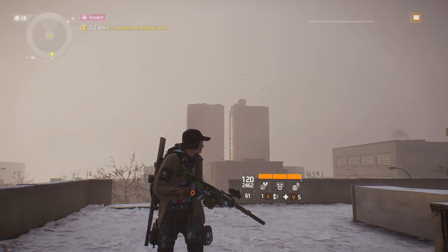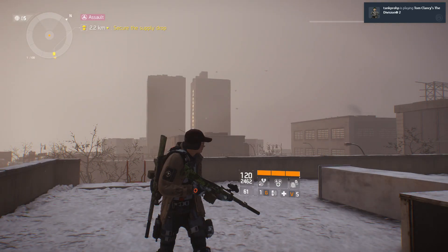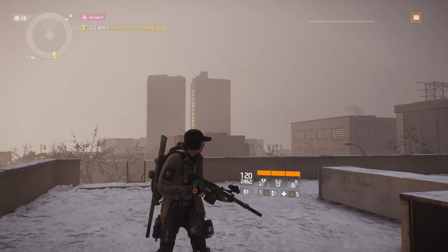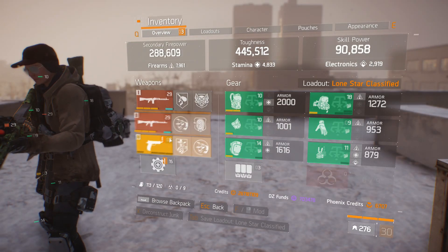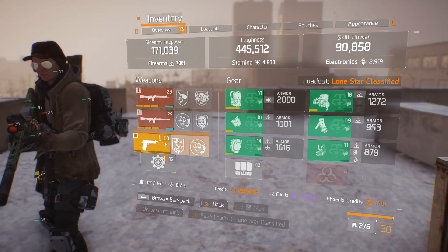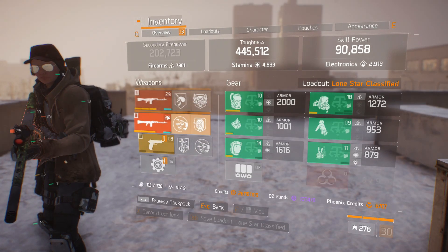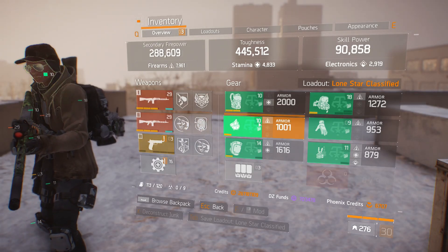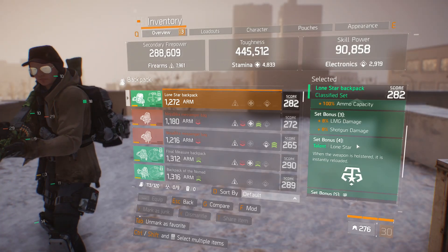I know there are probably concerns within the community about how this might be something that is super strong. But the Dodge City Gunslinger holster is actually not as strong as Lone Star, because Lone Star gives you a 75% chance of getting that crazy rate of fire, whereas the Gunslinger holster requires you to swap to your sidearm and then swap to your other weapon. Whereas with Lone Star, you could just swap weapons and it was actually a faster reload. The Lone Star bonuses were actually much more — granted, it's a gear set and it required that level of investment.